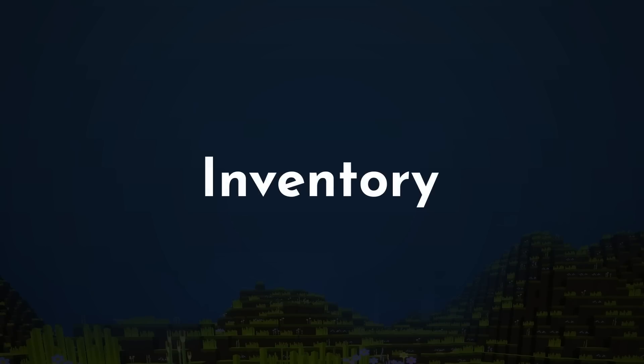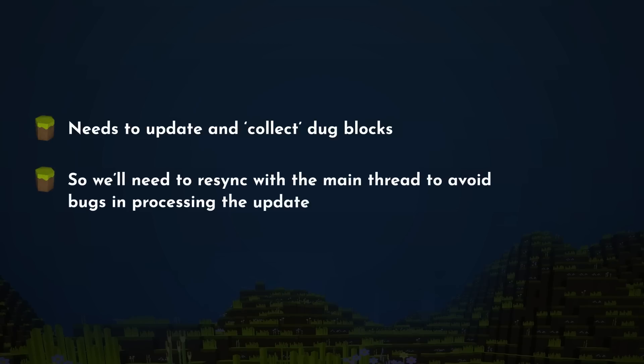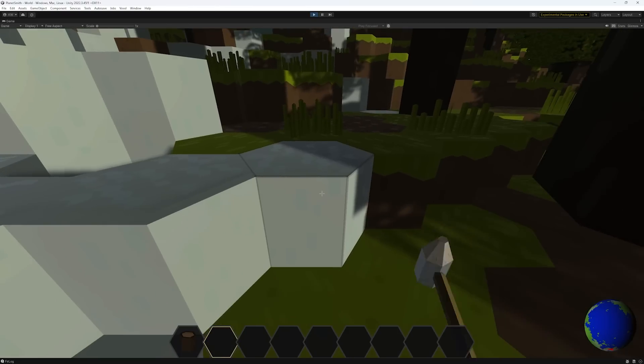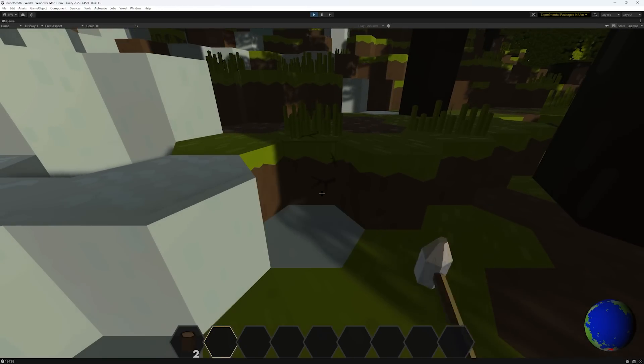Now, onto the inventory. We need that to update and collect dug blocks. Because of the job system, we need to re-sync with the main thread in order to update the player's inventory. To do this, I created a callback and a task which waits until the dig job is complete. Once it's complete, the callback fires and the player's inventory updates as expected.